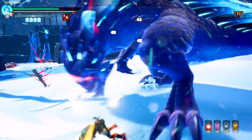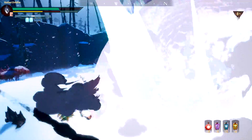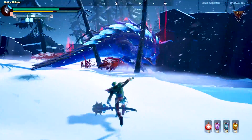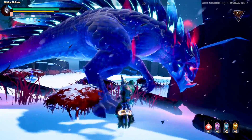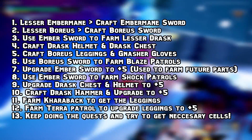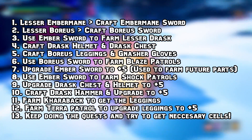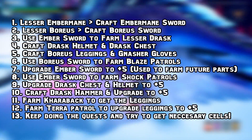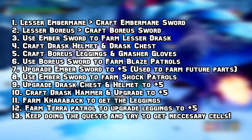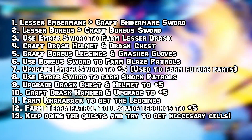Before I move on with the build, I'll explain how to progress and which behemoths to focus on farming. When you first start, kill lesser Embermane after you've killed the lesser Gnasher. Craft the Embermane sword, preferably, then move on to lesser Boreas and craft his sword too. This is necessary to reach the hammer build faster. With both swords, use the Embermane one to farm lesser Drask and craft the Drask helmet and chest. Also craft the Boreas leggings and Gnasher gloves.